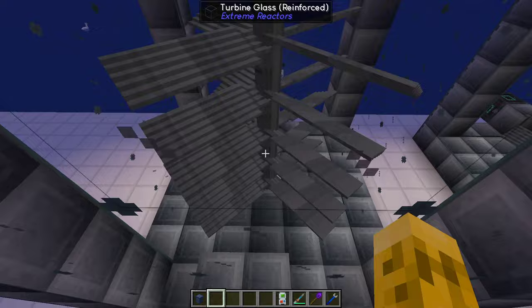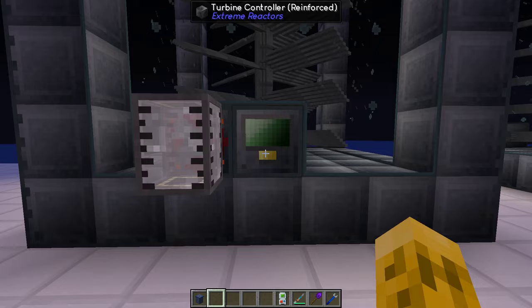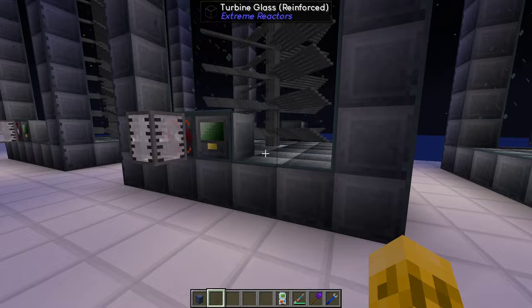The optimal turbine specs: 7x7x14, 80 blades, 37 enderium blocks, 1.2 million FE per tick. Hope you guys enjoyed! Let's find out what happens when we spin these too fast.